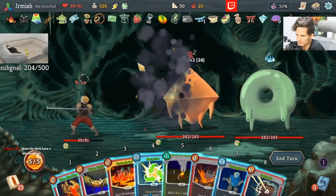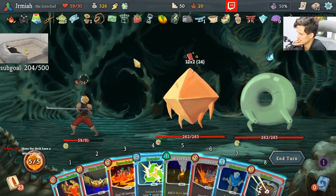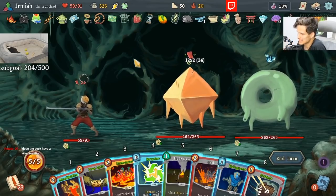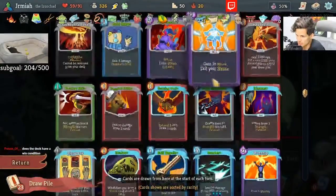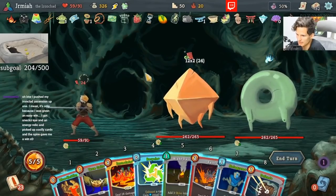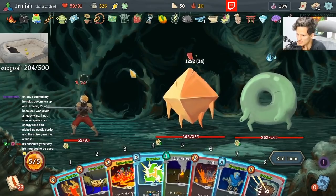Let's see what we got here. So how are we killing these fights? Does it think I have a win condition? It does have Divinity, so it can do damage with Divinity. It can also do damage with Crescendo, and we have Empty Body. But we need a second source of Wrath if that's what we're going to be doing. Bash is extremely expensive here — I like the vulnerable, but it's so expensive.